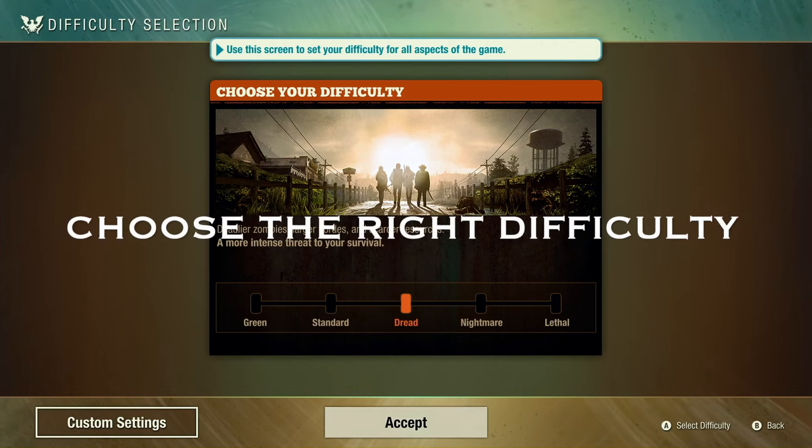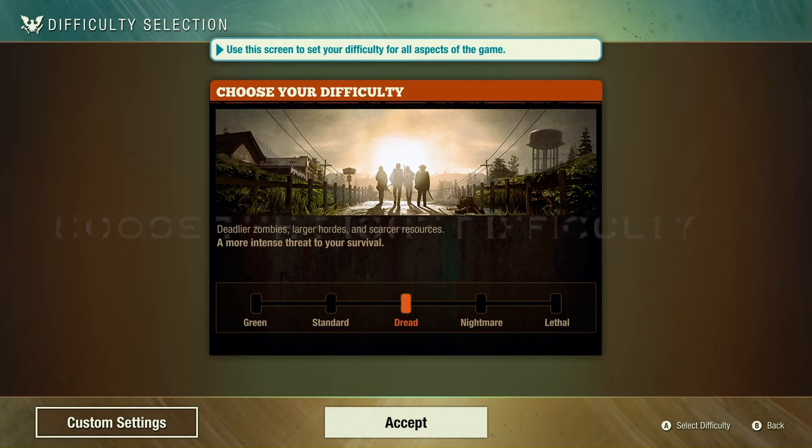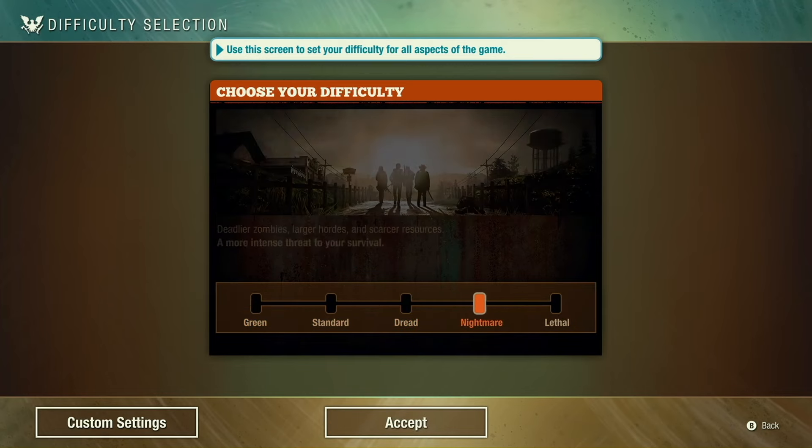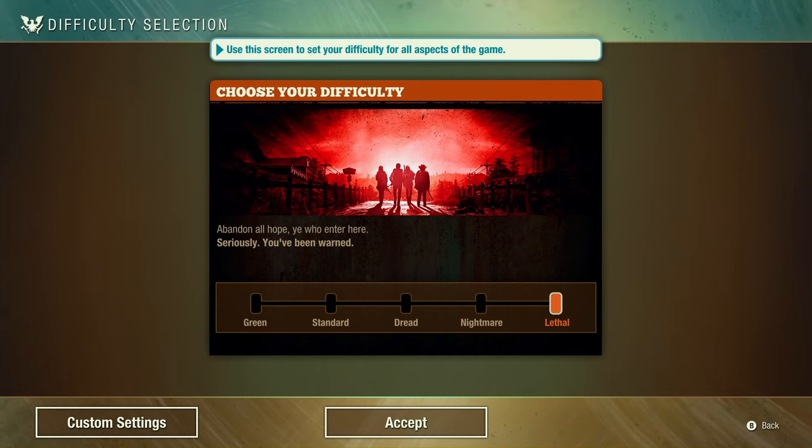Tip number one: choose the right difficulty. In State of Decay 2, there are five different difficulty levels to choose from, with Green Zone being the easiest and Lethal Zone being the hardest. To make sure that your community starts off on the right foot, you want to choose a difficulty level that fits your intended play style but also fits your abilities as a gamer.